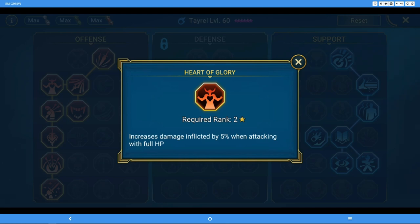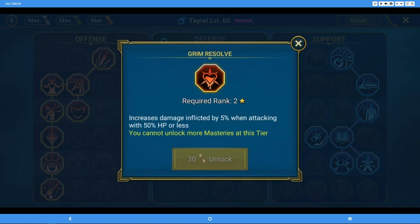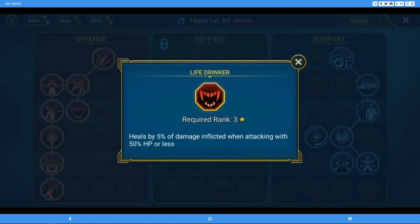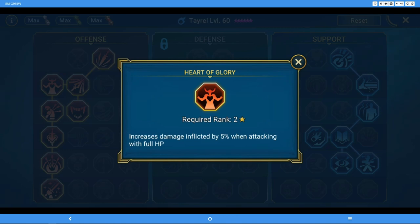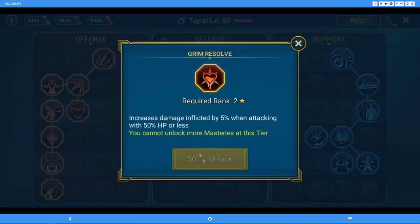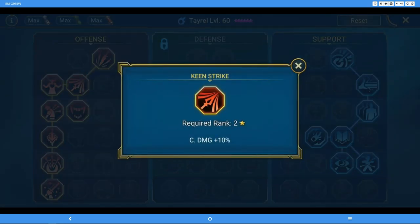For the second tier, for clan boss I tend to go Heart of Glory because I'm often running with Bad-el who puts continuous heal on everybody, so at the beginning of the turn they'll be at full health when attacking. Another popular choice is Grim Resolve — when you get low on health you do more damage — and this pairs nicely with Life Drinker in the third tier, where you heal when you're below 50% health. However, since I already have lifesteal set on Tayral, bumping damage up even 5% is beneficial. This doesn't affect poisons or Giant Slayer/War Master procs, just the white damage you do.